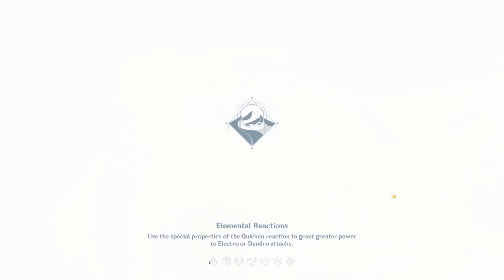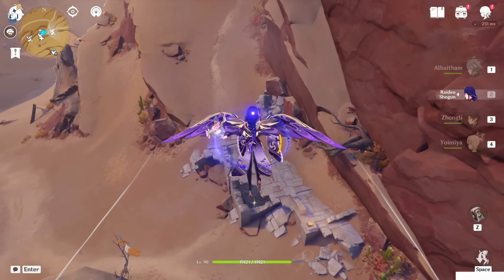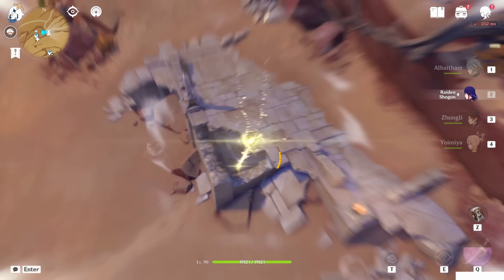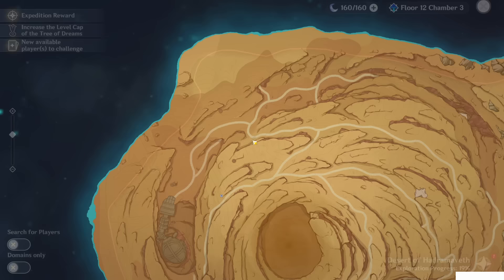The second one is here. Teleport to this waypoint. The second slate doesn't need the final power of the djinn, but there's no point collecting it alone since you need three slates to open one door and four, five, six to open the second door. Anyway, just come here — the chest is right there on the bottom side. Second mysterious stone slate collected.